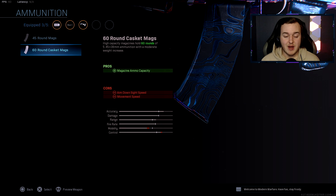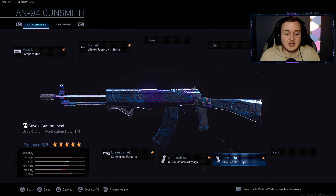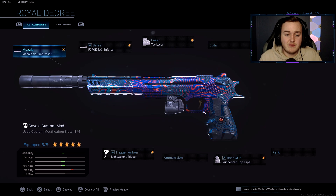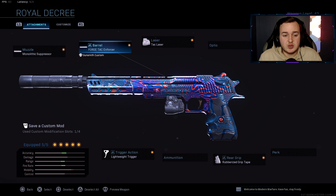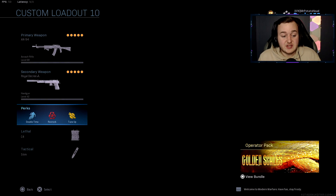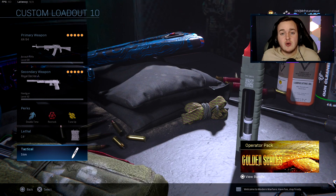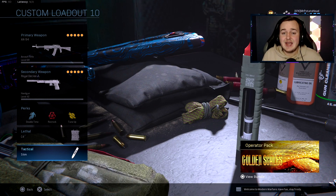Finally, we're running the Stipple Grip Tape, which helps with aim down sight speed and sprint-to-fire speed, making us more aggressive — quicker ADS and faster shooting off a sprint. For the secondary, I have the Desert Eagle running the Monolithic Suppressor, Four Tack Enforcer, Tack Laser, Lightweight Trigger, and Rubberized Grip Tape. Perks are Double Time, Restock, and Tune Up, with C4 and Stem Shot. Hope you enjoyed the class setup!